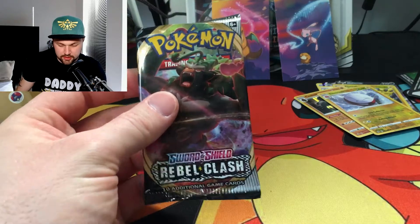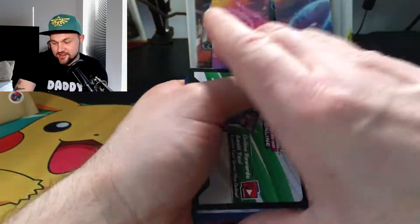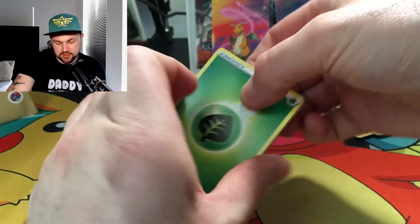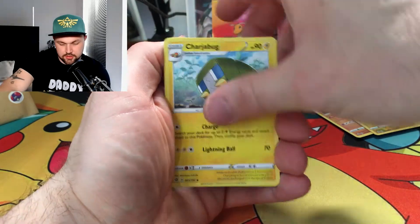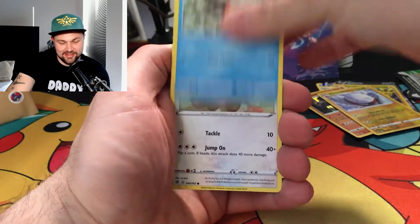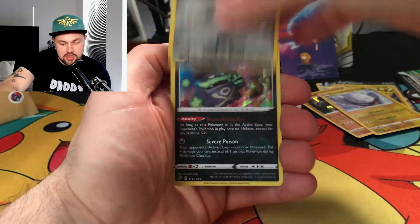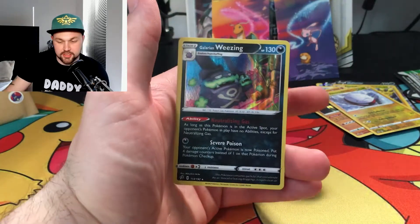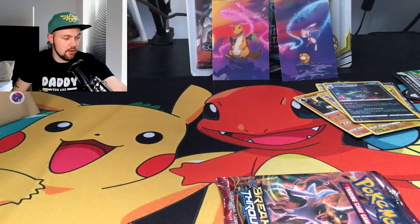Last pack here — two ultra rares already, that's nuts, wasn't expecting that at all. Last pack magic — come on! We've got another Hawlucha, Indeedee, Charjabug, Mr. Mime, Caterpie, Barboach, Arrokuda again, Stufful, Applin, a reverse Dubwool, and for the final card — a Galarian Wheezing! I've already got one of those from another pack the other day, but it doesn't matter. I think we might do a Breakthrough pack as well — one more pack.